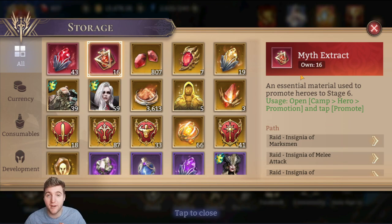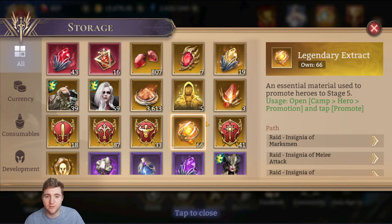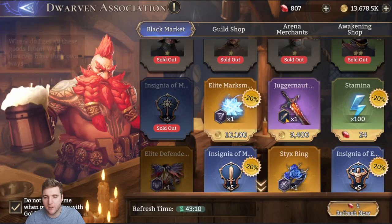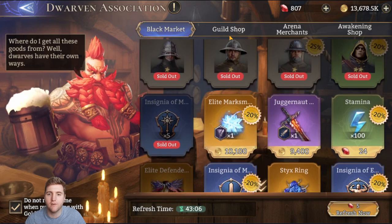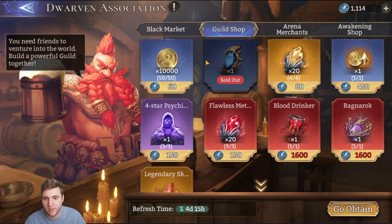The one thing I will say: do not buy either myth extracts or legendary extracts with diamonds. It's like 200–300 diamonds for these — the amount of refills you could do, you could farm many more of them. So definitely don't buy them with diamonds; buy them with gold. If I've missed anything from any of these, just leave a comment and point it out to other players — the comments are very helpful.